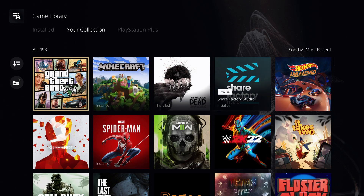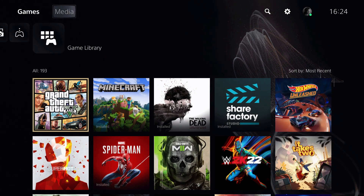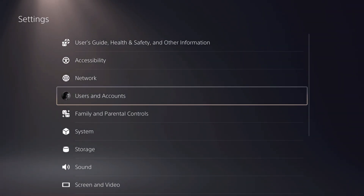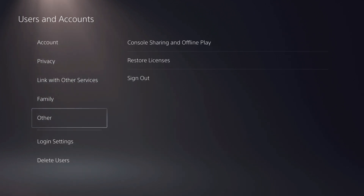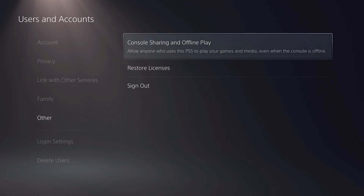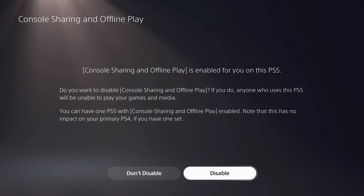Go to your collection and try to download it from there. If it still doesn't work, go over to your Settings, then Users and Accounts, then Others, then Console Sharing and Offline Play, and enable your PS5 as primary. If it says disable, it's already enabled as primary, so you don't need to do anything.